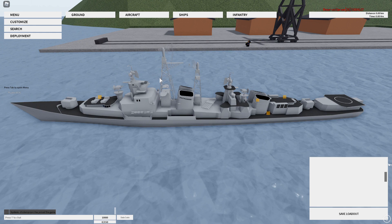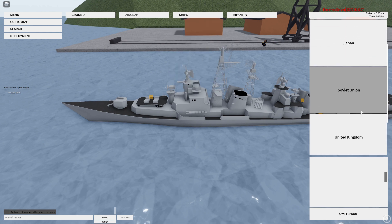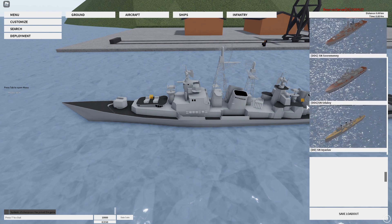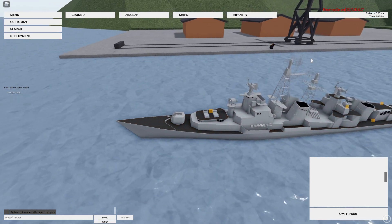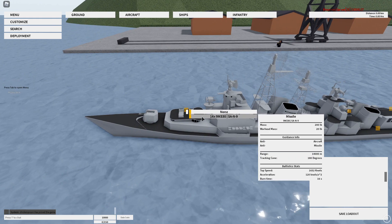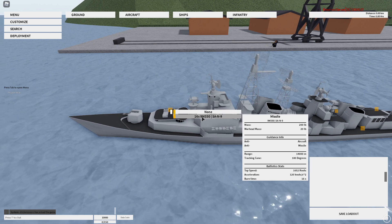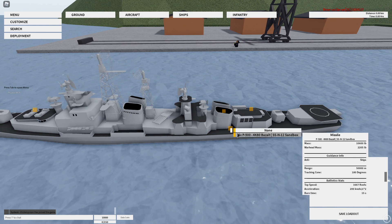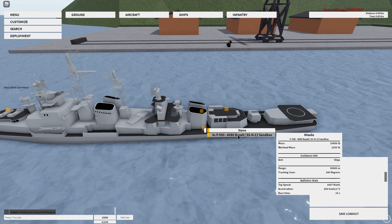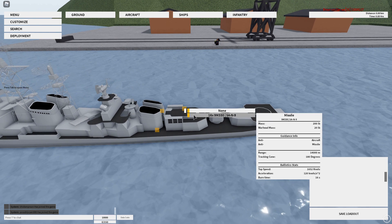Welcome back to another video. Today I'm going to be showing you this Soviet crew destroyer. To find it, you go to Ships > Destroyer > Soviet Union. Up front we can hold the SN9s, which are decent anti-air missiles — definitely not the best. You can see their stats here. Scrolling down to the back, we can hold the Basalt anti-ship missiles, which are good. I really like these.